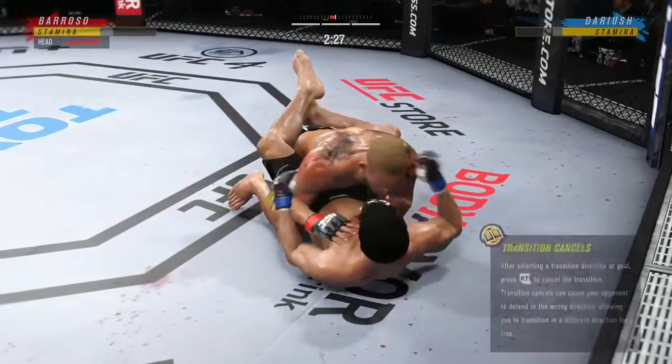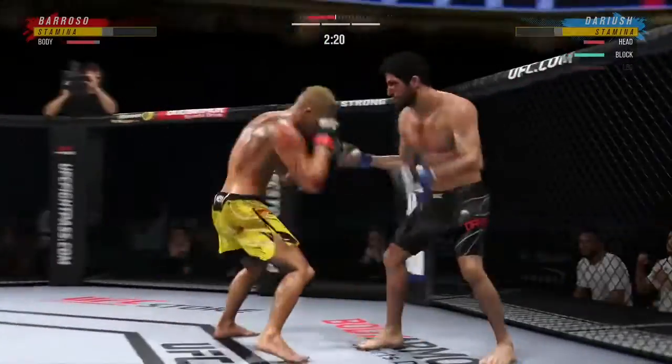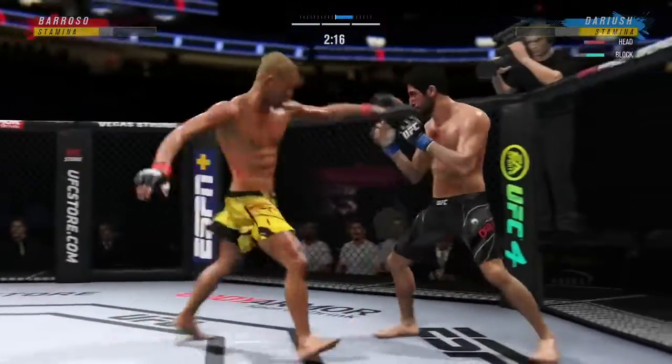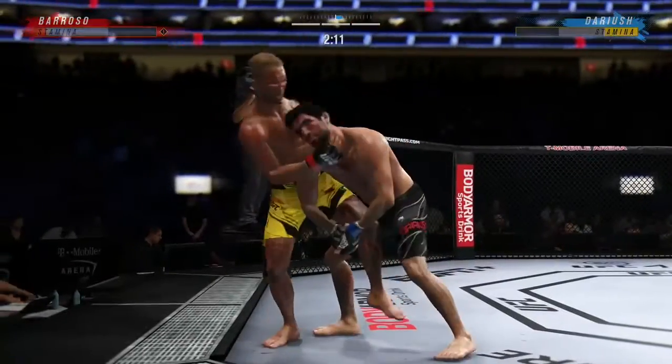Yeah, he loved it — but he's right. If you're on your back in the half guard, one thing you can't be is flat on your back. Get up on an elbow — you need to be half on your side and control the far side underhook. It is a battle for underhook when you're fighting in the half guard position on the mat.